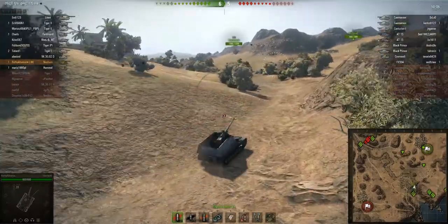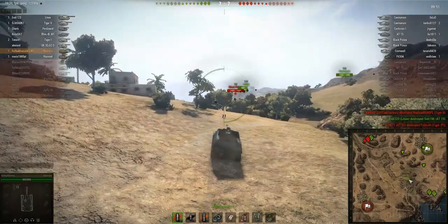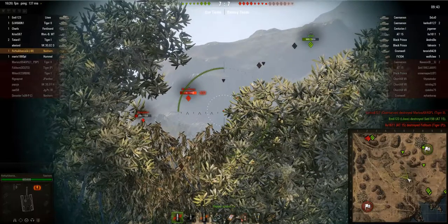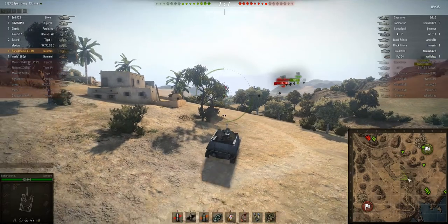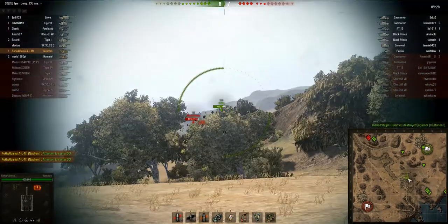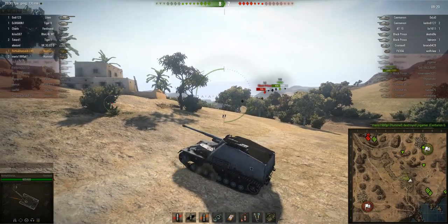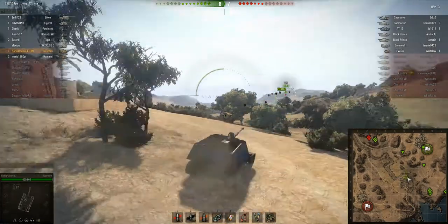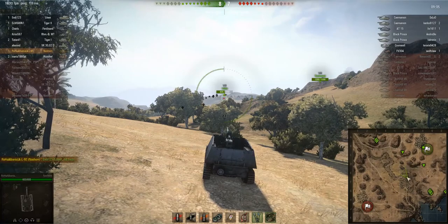Roha is relocating and advancing behind a little hill in the center. Two enemy tanks are spotted ahead — a Centurion I and a Black Prince — but it doesn't look like he can get shots at them. The score is 7-7 so things are very even. The enemy AT15 went down. Roha is desperately trying to get some shots in but this game is just being really slow. The score is 8-7 now and they're six minutes into the game.